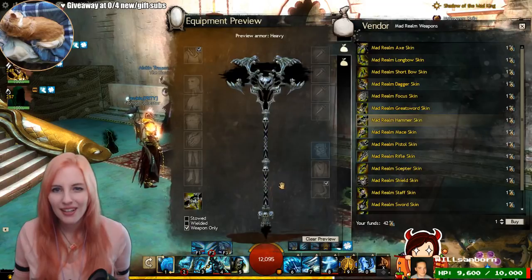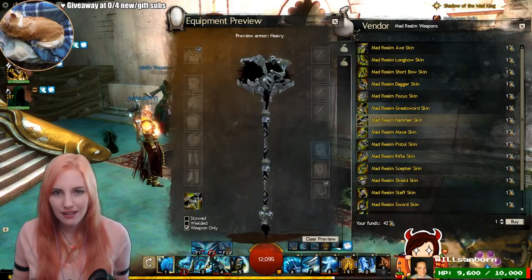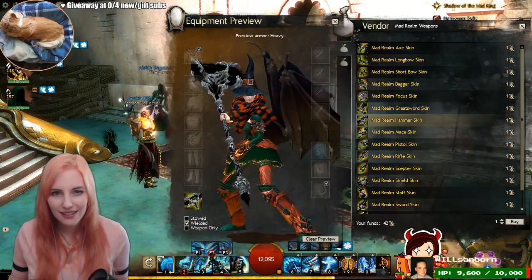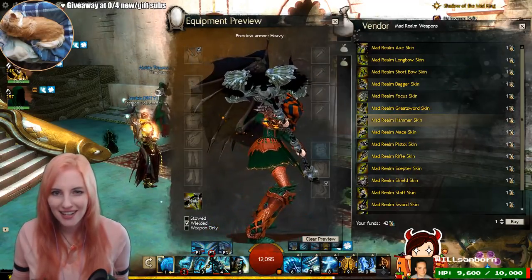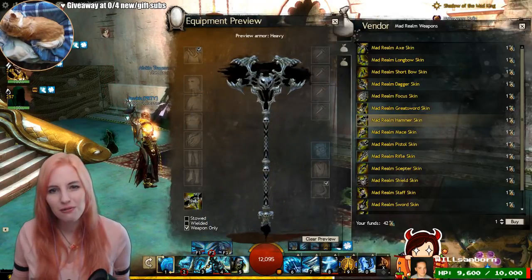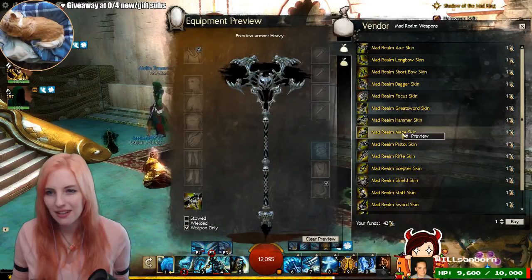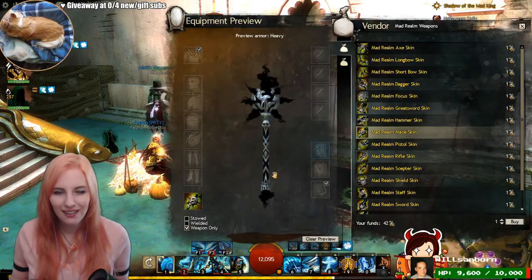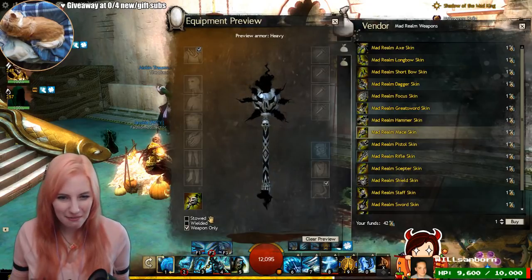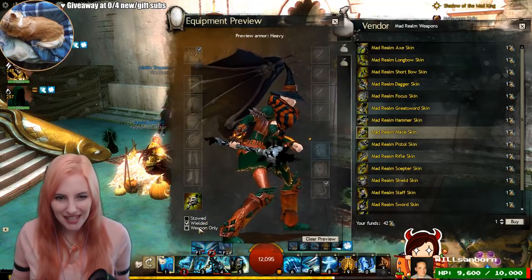Ooh. That's a hammer with teeth. Hammer with teeth. Yes. Nice. These are so the opposite of Peachy Weapons and I love it. It's the pumpkin mace. It's the pumpkin mace. She's got spikies.